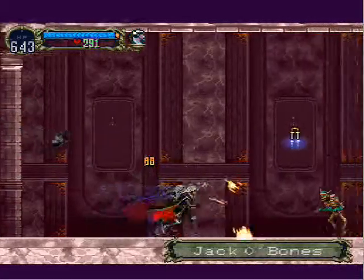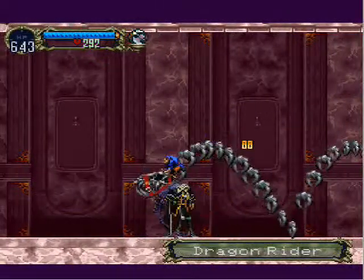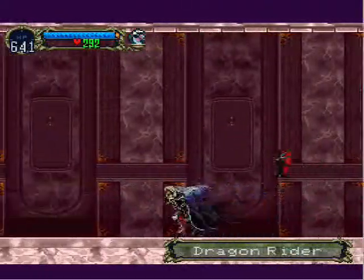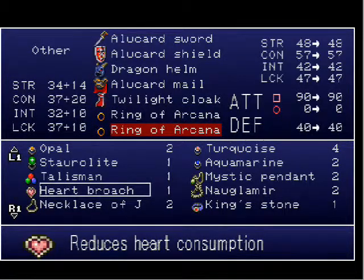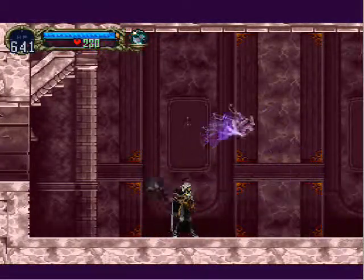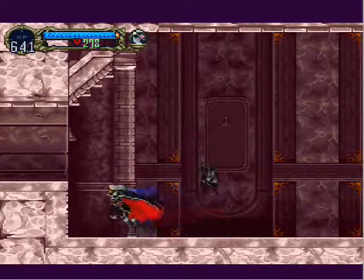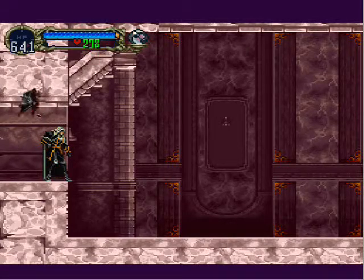I mentioned earlier that this enemy, the Dodo, would drop a really neat sword. He actually drops two really rare items, and I thought that since I got the other one first I should show it off. It is the Heartbrooch. It reduces heart consumption — you can throw out things that use up hearts all day, well, half a day, whereas before you could throw them out for a quarter of a day. That's the other item he drops; I'll pick it back up when he drops the sword I was talking about.